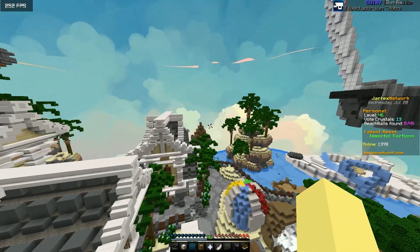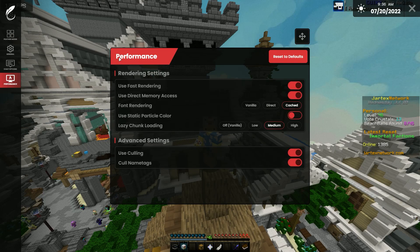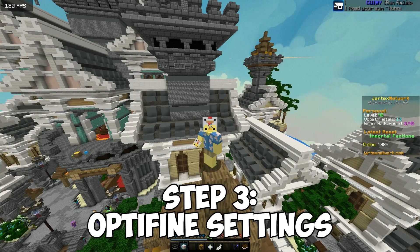By the way, the Patcher mod also lets you scroll to zoom in even further when you zoom in, which is pretty cool. Also check out the Performance tab in the Feather settings. Now let's get to Optifine.